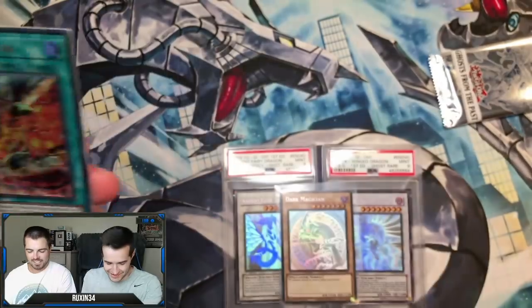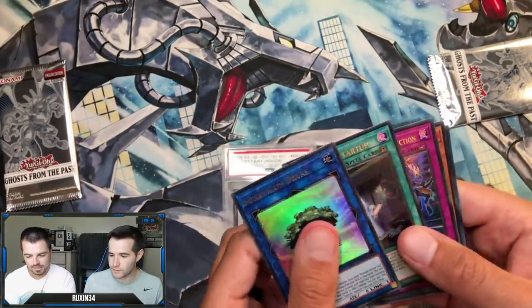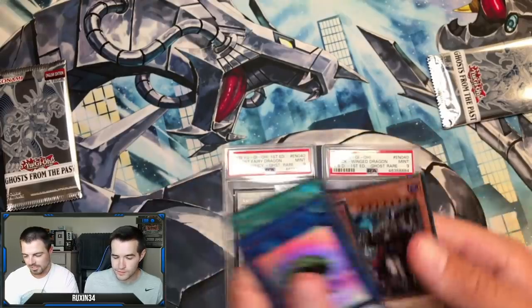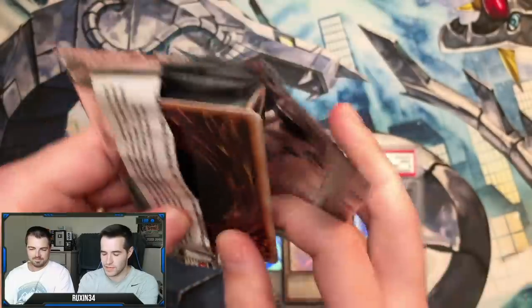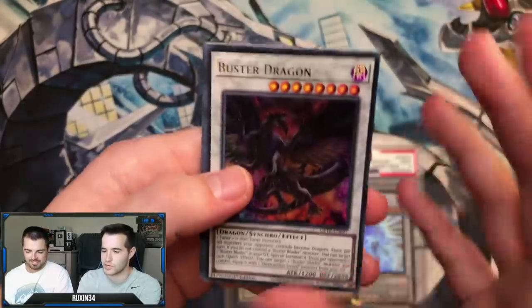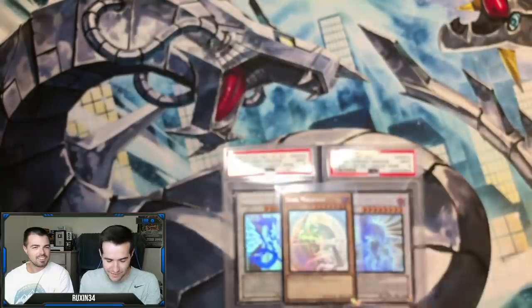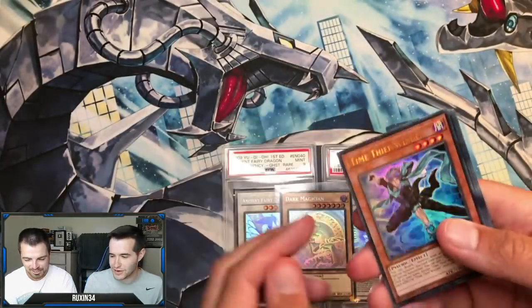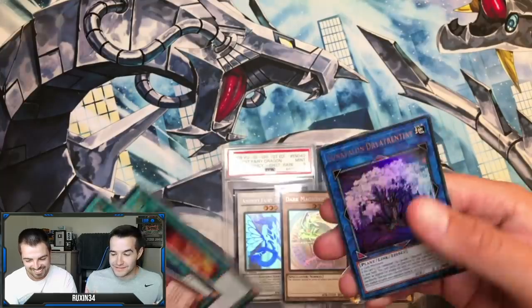Buster Dragon - that's like the fourth one. Three packs left. Vampire. Okay, my last pack on this side is a Lucifer pack. Vintage Yugi, make sure you subscribe to this channel. Buster Dragon again! Star Knight, Flame Hell. Last pack - nah.